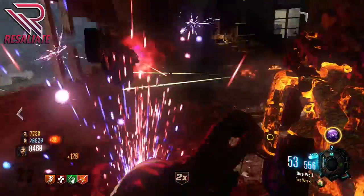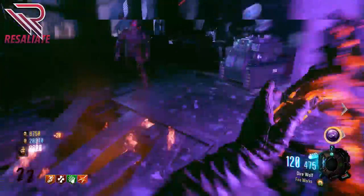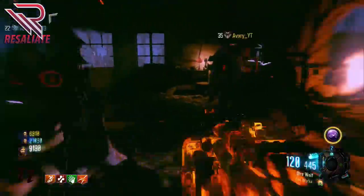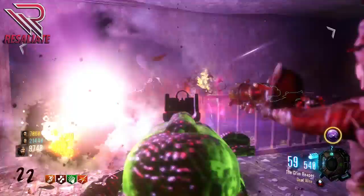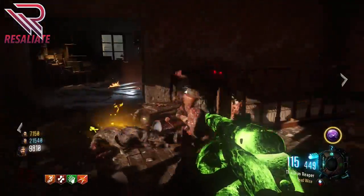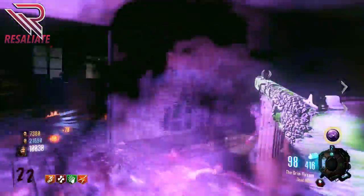The black hole basically absorbs most of the zombies, and the zombies that don't get absorbed, the other two or three people can just wipe those out with their guns from behind the guy with the Ray Gun Mark III. This is a really, really good strategy, guys. We got up to around round 25 until we took a little bit of a break, but we've been playing for a long time and we could easily get up to 40 or 50 on this.